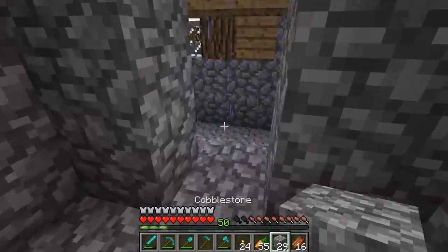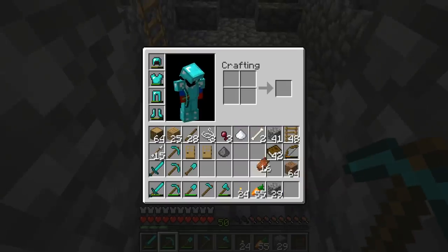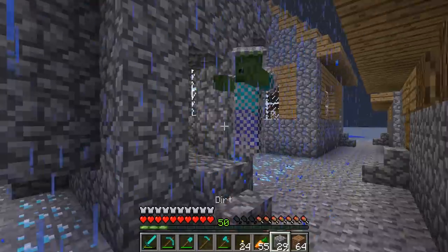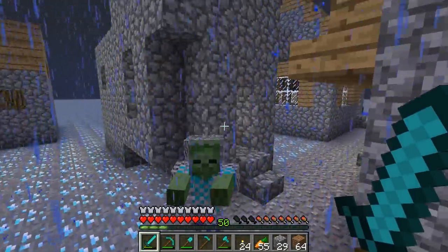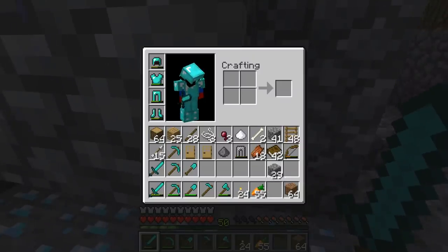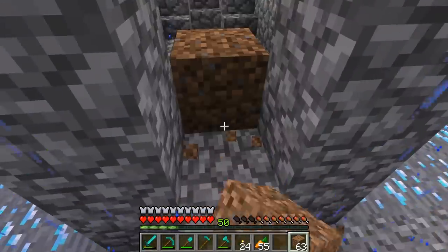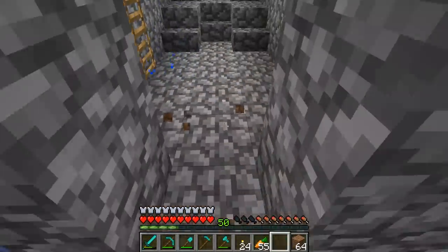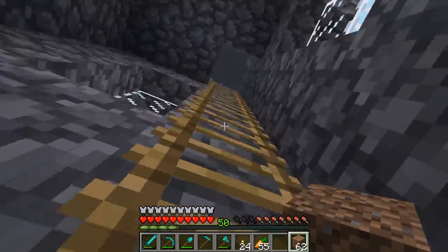Let's barricade all these houses using dirt. A zombie dropped chainmail armor - fully covered in chainmail, that's pretty rare. We got chain leggings too, that's pretty cool. Barricading this in will prevent zombies from getting in here.